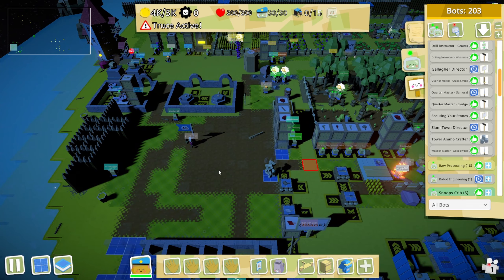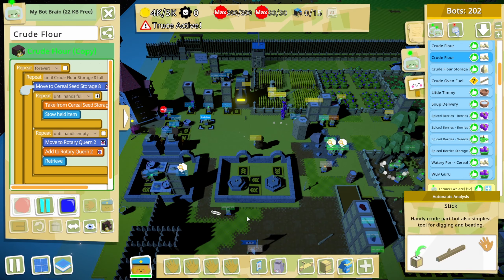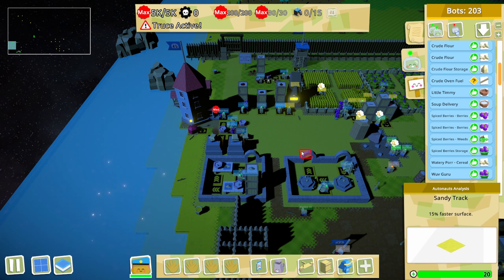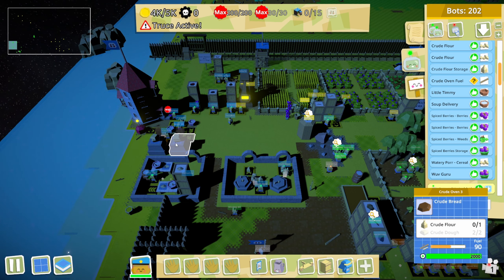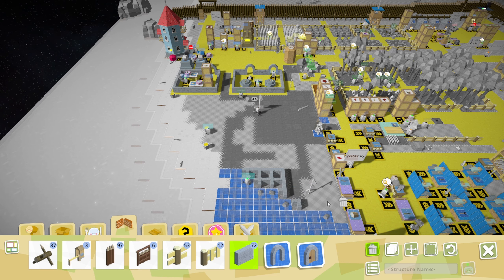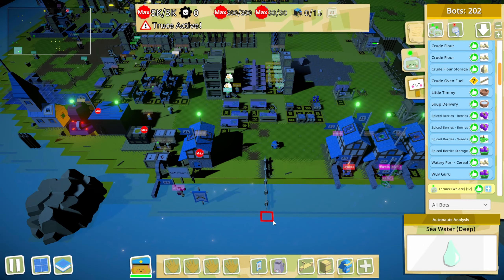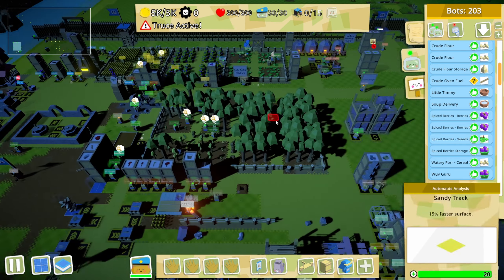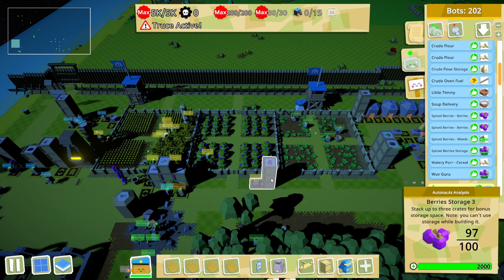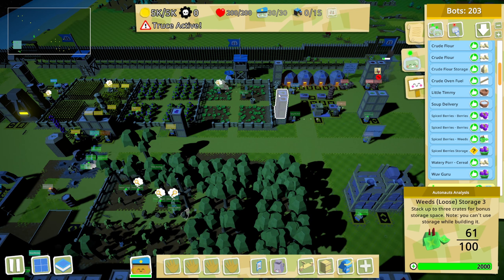We're looking pretty decent here. We've got bread — I'm out of crude flour. I had stopped these guys to move this back, to put it in line and put the crude ovens in front. Now I've got space for two more ovens over here. Our bot got stuck in there — I was like why is this not finished? You can see our logs are already backed up even though we only just finished the palisades not long ago. Our forest is doing quite well. Berries are looking spicy — we need to get the flour back up so we need to get dough back up. Weeds is getting a little low.